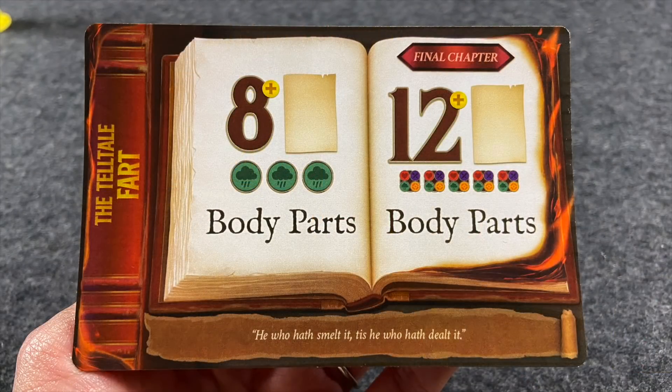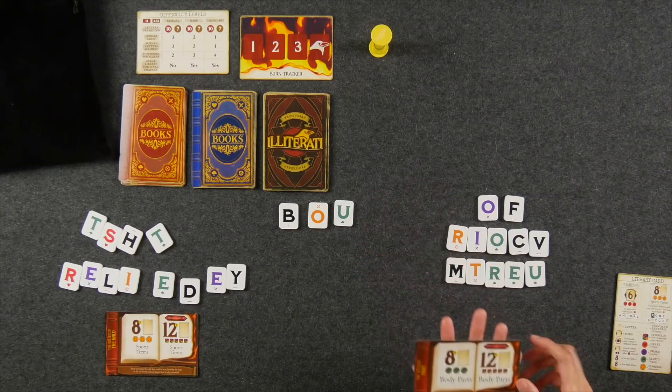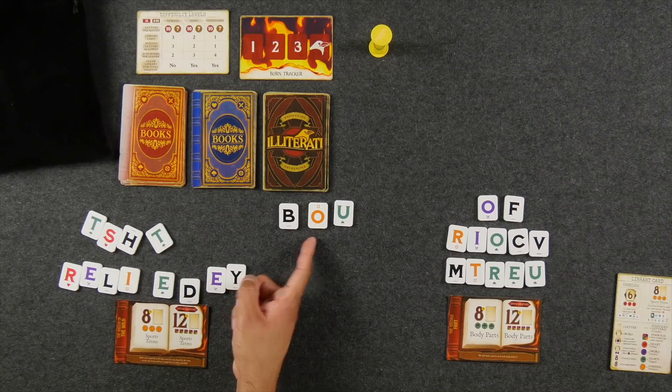For one player's objective, they need to create enough words with at least eight or more total letters that all spell out different types of body parts, and include at least three different green letters with the cloud symbol. The other player's objective is to have eight letters corresponding to different sports terms and at least three orange symbols. You're not required to get all of these done in one round — it might not even be possible, but it would be ideal.